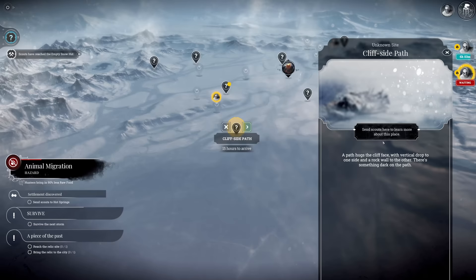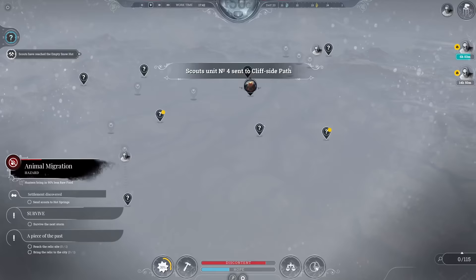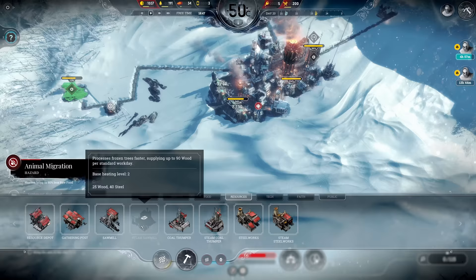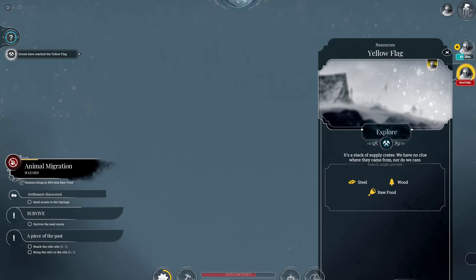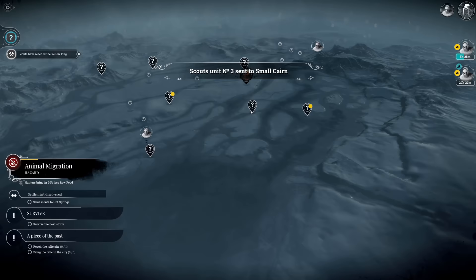Empty snow hut - nothing. This is getting super unlucky. Cliffside path also sounds empty. Usually there should be survivors close by - let's go for the cliffside path, I have my doubts. Day is over - let's go for the next steam sawmill. Missing the steel - there it is, we have enough steel now. Steam sawmill number two - we go for this upgrade right away, just on time for the temperature drop. The additional steam level is going to be super nice. Yellow flag - no survivors, just resources. That's the end of the line here.